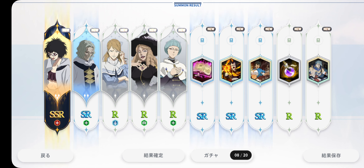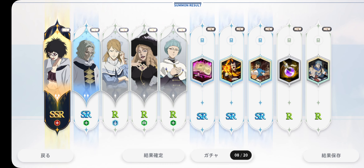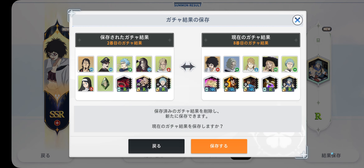The re-rolling system in this game is actually pretty sick. Once you finish the initial tutorial, you have the option of doing 20 summons. Down below right here it says 8 of 20, so I already did 8 summons from 20. And from those 20, you can always save your most favorite pull. At this section right here, the one I saved was the one where I got Lotus.